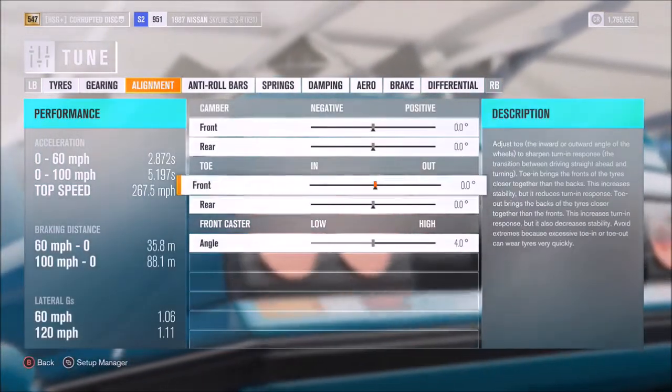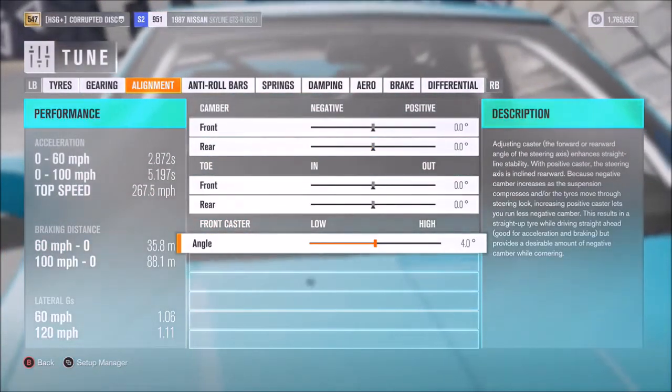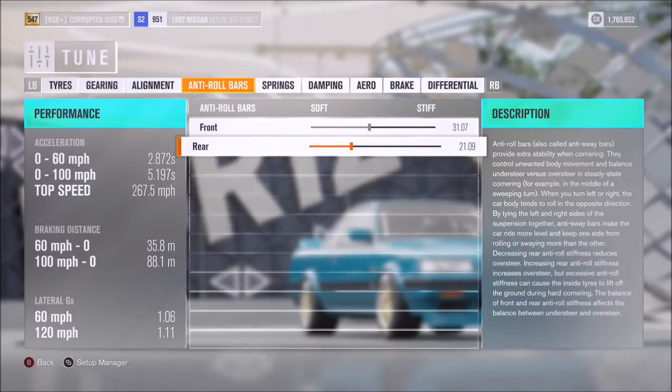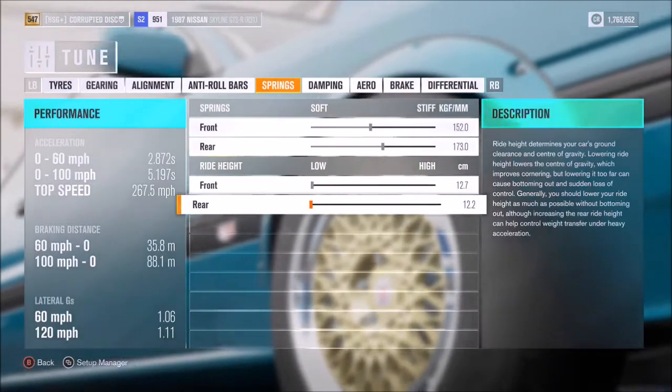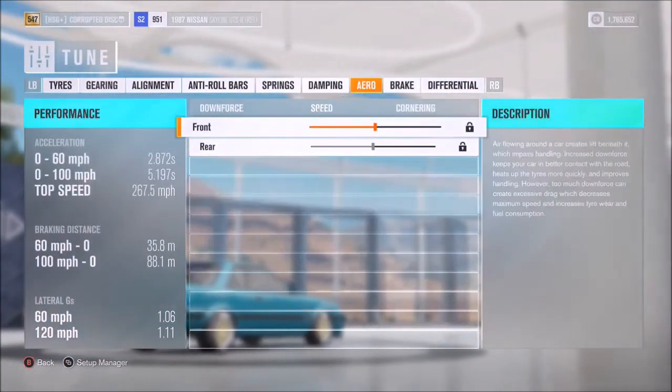For alignment, we've got neutral camber and toe, with 4 degrees of caster — though you could take any of those to different settings if you want. Anti-roll bars are on 31 and 21, springs on 152 and 173, and I've opted for the lowest ride height front and rear. Dampers are on 13 and 6 respectively.